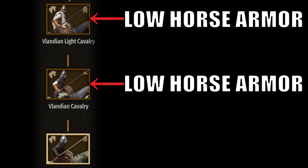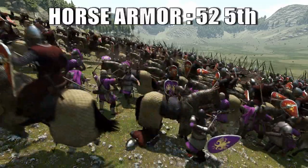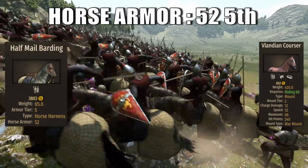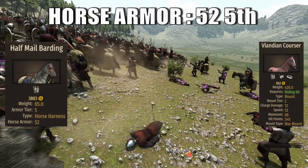Before talking about the barding, I want to bring attention to the troop line — outside of tier 5, no other unit has decent horse armor, making leveling up these units very difficult, since good horse armor can make or break a cavalry unit. For the Vanguard, they bring a Vlandian courser protected by 52 horse barding called half-mail barding, placing the unit in the middle of the pack at fifth among cavalry.